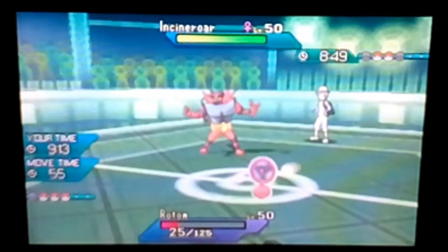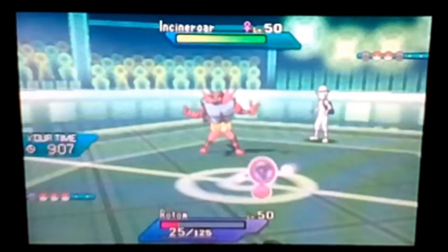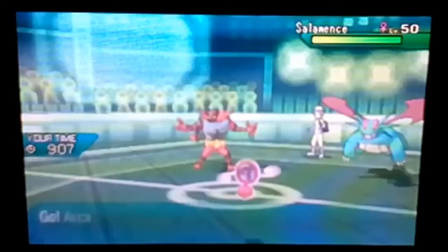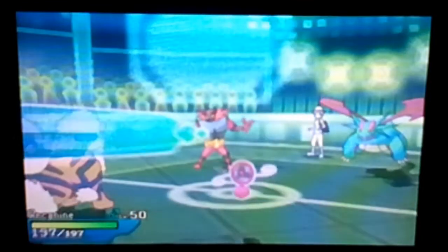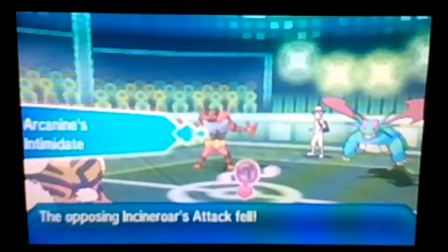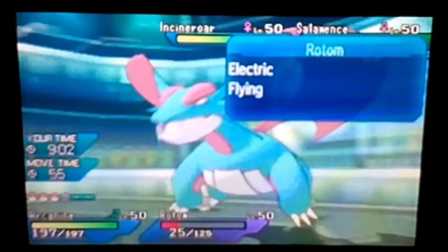Preserve Rayquaza and we're gonna live that — oh wow, that was a crit! Preserve Rayquaza and kind of work on this. Do I Will-O-Wisp the Salamence? I have Will-O-Wisp on this Arcanine — what if I Will-O-Wisp the Salamence? Then I can focus on Incineroar. We get the minus one anyway so even Incineroar is not a challenge. I think we go for Will-O-Wisp on Salamence and Thunderbolt on Incineroar.